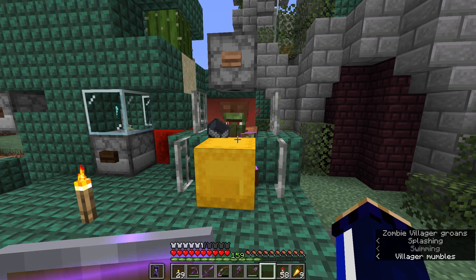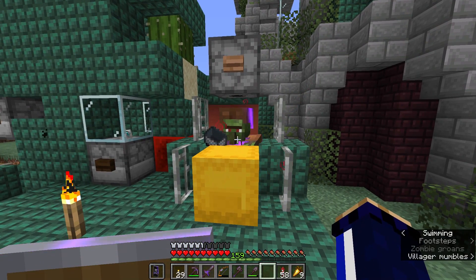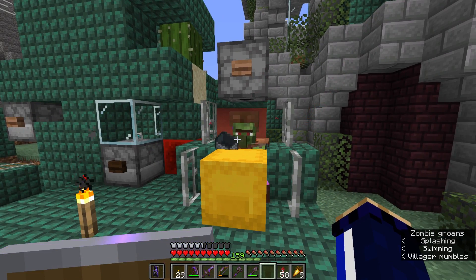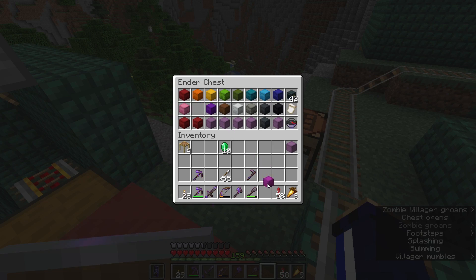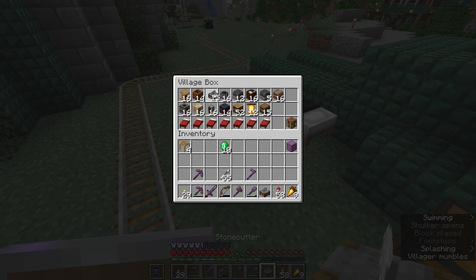Rather than waste all of the quartz we get from piglins, I figured we could just do a little bit of quick villager trading with a new stonemason and get ourselves a nice supply of quartz easily. So I'm going to zombify this guy and hopefully he should give us some good trades. I just throw down a stonecutter in front of him and let him do his thing.